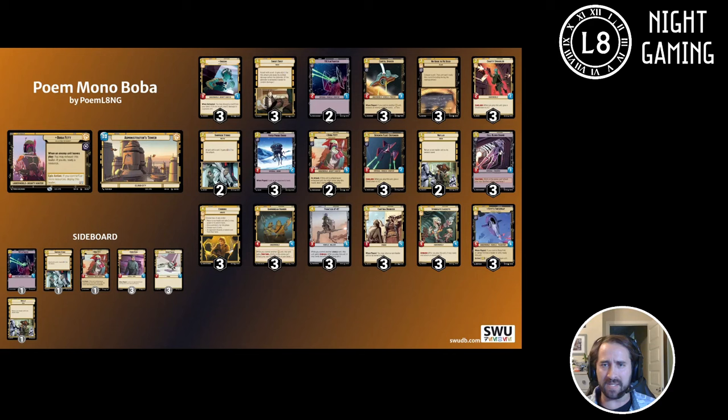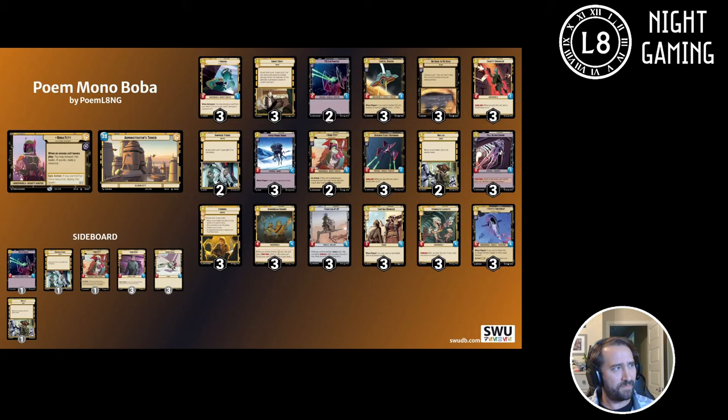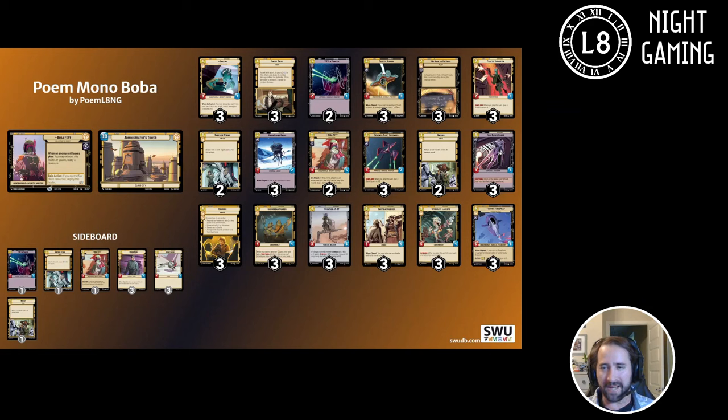Obviously you've got to have your Seventh Fleet Defender — everybody knows that card is amazing. The fact that it can two-for-one A-Wings and Alliance X-Wings makes it a really quality unit. It does a lot for three resources: sticks on the board, kills something, then hits the base. It's going in every MonoBoba deck.